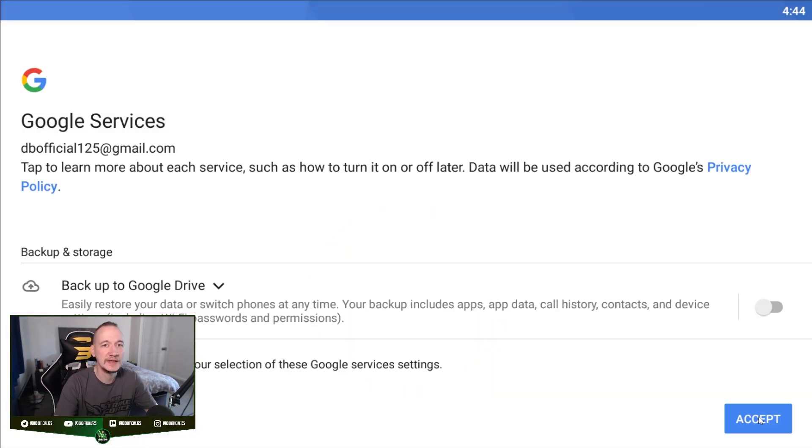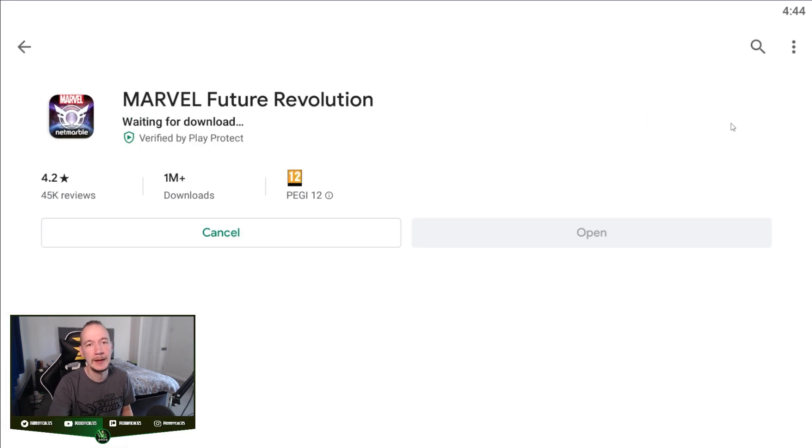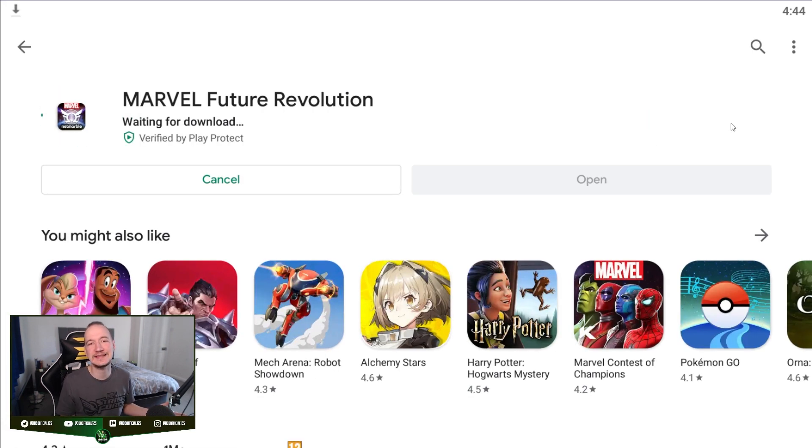So I'll do this — password in, hit accept. And here we go, we're finally in. And it's actually already popped up right there, so I won't even need to type it in. But obviously for whatever reason it doesn't show for you — although it should — just type in at the top, click Marvel Future Revolution, and install. It's that simple.